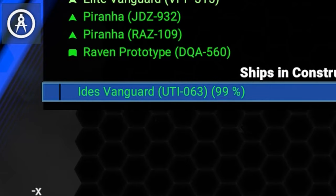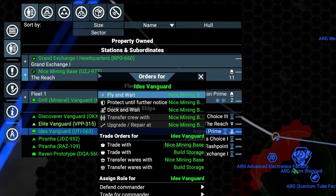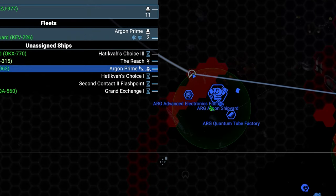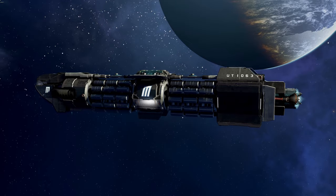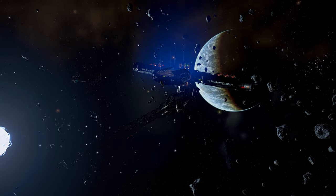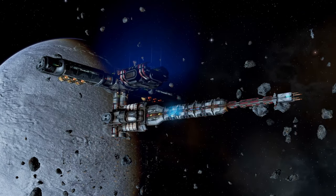Wait until the trader has been built, then select it, right-click on your station, and select Trade for Build Storage. It will now help to acquire the materials needed for construction. It doesn't take long until it arrives with a bunch of energy cells in the cargo hold. Meanwhile, our construction vessel has started to do its job.